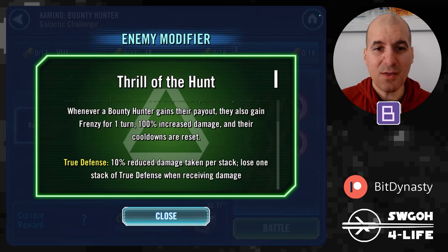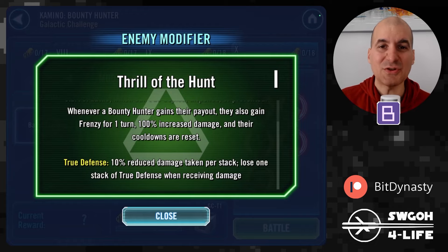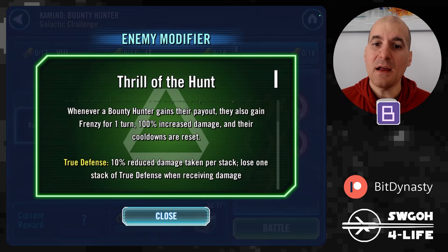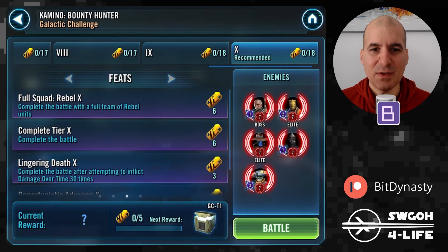The Bounty Hunter modifier is Thrill of the Hunt — it's a pretty good one. They start with nine stacks of True Defense, which makes them tanky, so we can stall the battle long enough to get all the feats done. Whenever they gain a payout they get Frenzy and things like that, but they're hardly getting any turns so you don't need to worry about them actually getting their contracts going.